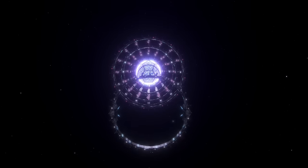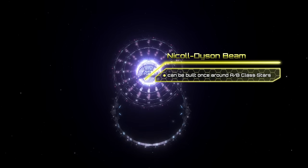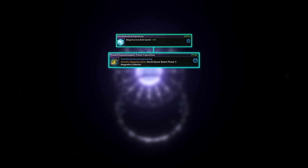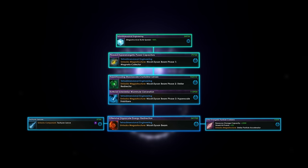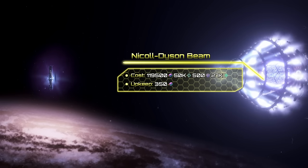Now let's move on to the Nicoll-Dyson Beam, one of the deadliest hyperweapons you could ever build. It can only be built once around A or B class stars. To fully complete this giga structure, you will need resources as well as different technologies to unlock all stages. The first technology requires tetradimensional engineering, and the following techs have to be researched one after another, with the last technology requiring tachyon lances and stellar particle accelerators. To fully assemble the Nicoll-Dyson Beam, you will need 119,500 alloys, 50k unity, and 500 influence.